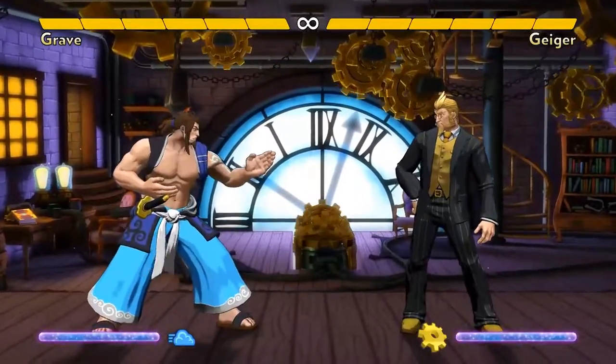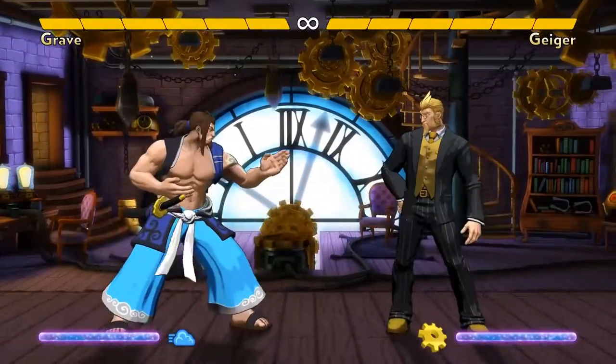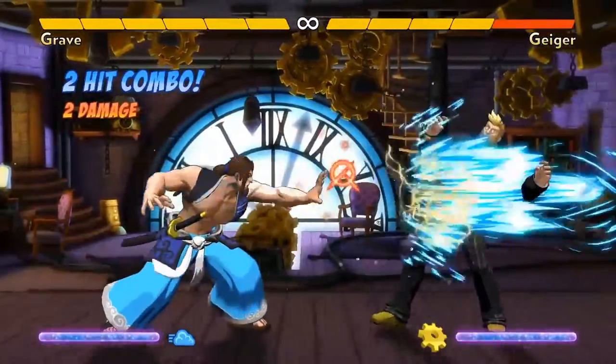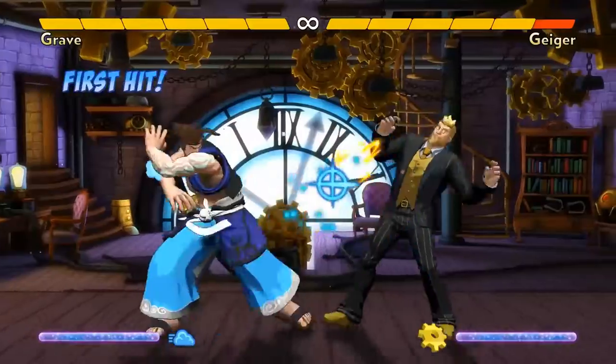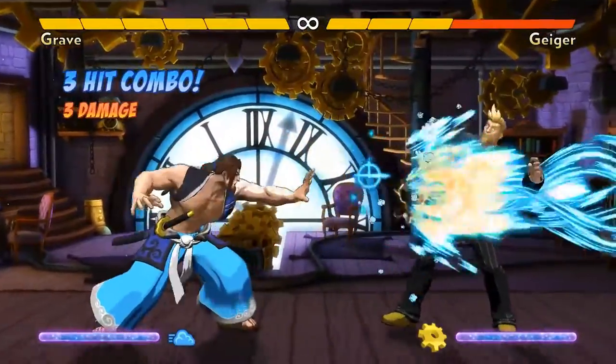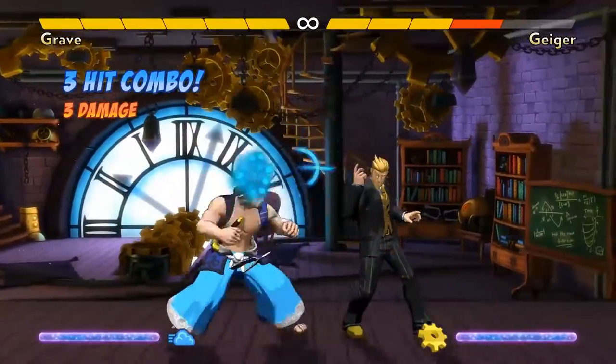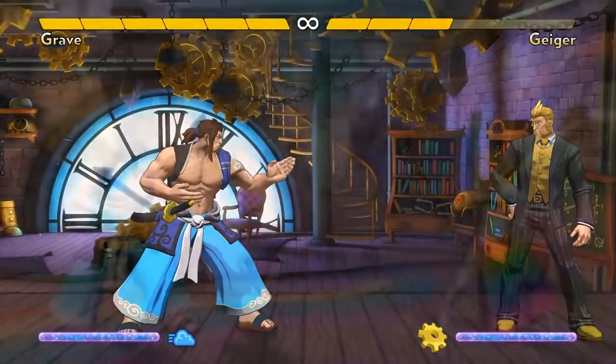Grave's double palm reaches pretty far, and his sweep reaches even farther. All of his normal attacks can cancel into his lightning cloud. On the ground, this allows him to do simple two-hit combos. He can jump kick first to do a three-damage combo, and that's his bread and butter. Even if these moves are blocked, Grave is still in a good position.